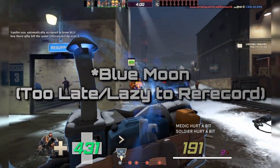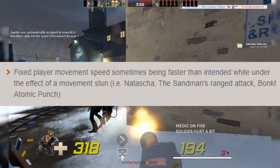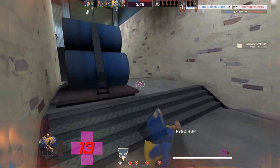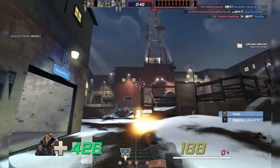In Jungle Inferno, weapons that cause slowdown were adjusted so that they would properly register their effects, which made the Natascha's old stutter step turn into a crippling crawl that stops opponents dead. Quite literally. And there were quite a few people who weren't happy about this.